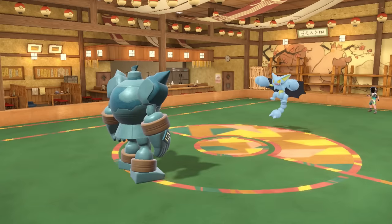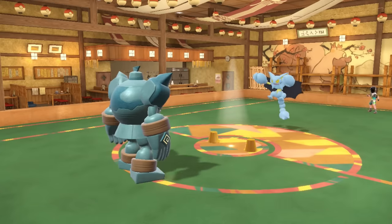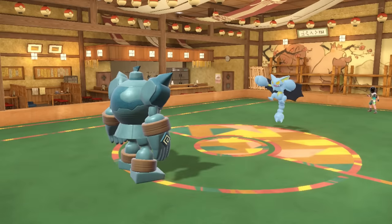Gliscor is expecting to get poisoned and pass that on, but I go for the Trick, giving it a Choice Band and effectively stealing its Toxic Orb. This thing is way less annoying when it can't constantly heal with Poison Heal.